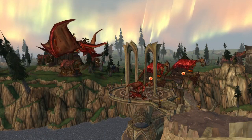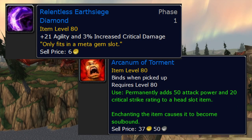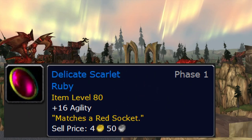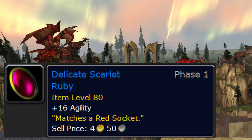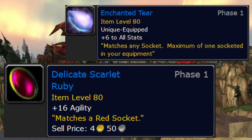Our helm enchant is from Knights of the Ebon Blade revered, and our meta gem is the Relentless Earthsiege Diamond. Our other gem will probably be Delicate Scarlet Ruby. Most of the time it's going to be Delicate Scarlet Ruby unless the socket bonus is amazing — if it is, drop your tier gem there.